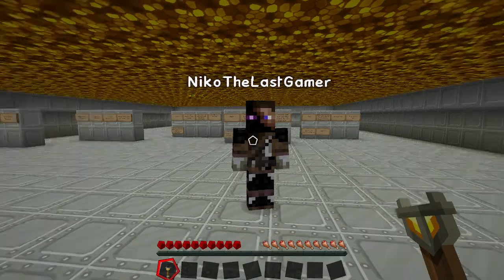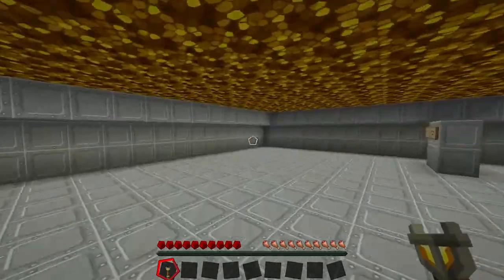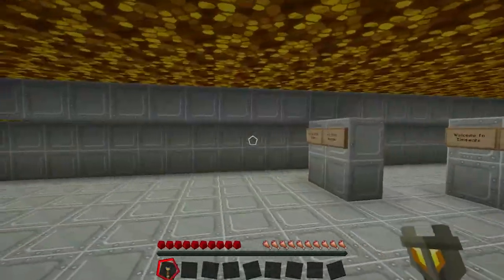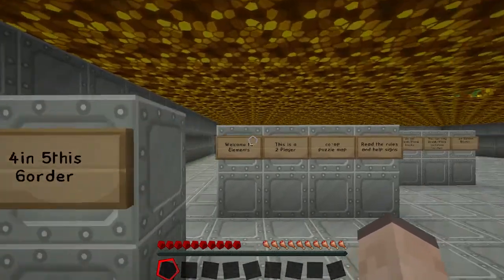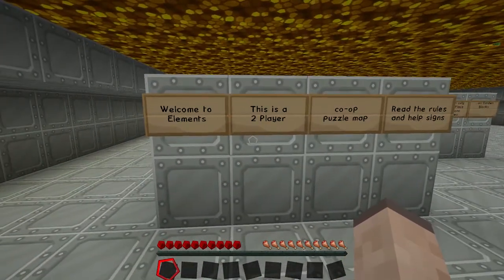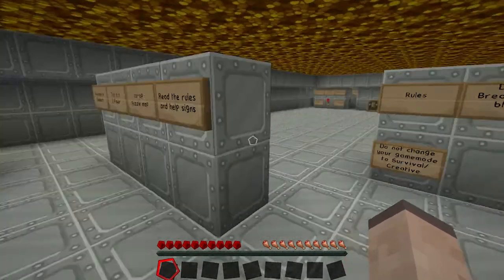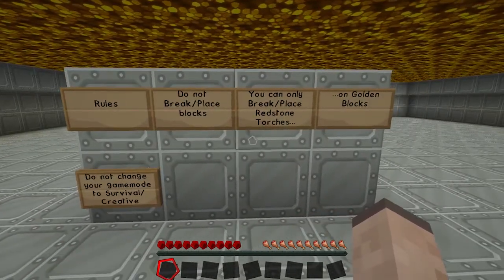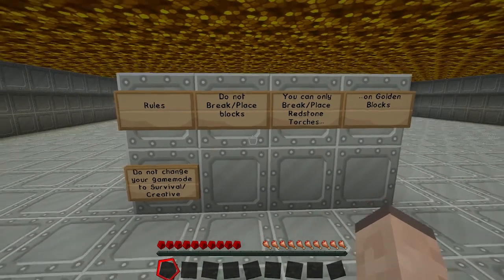Hey guys, welcome to Elements. I'm called The Awesome One and I'm Nicole Glass Gamer. Let's do this right now. Welcome to Elements. This is a two-player co-op puzzle map. Read the rules — something about signs. Rules: do not break or place blocks. You can only break or place redstone torches on golden blocks. Do not change your game mode.